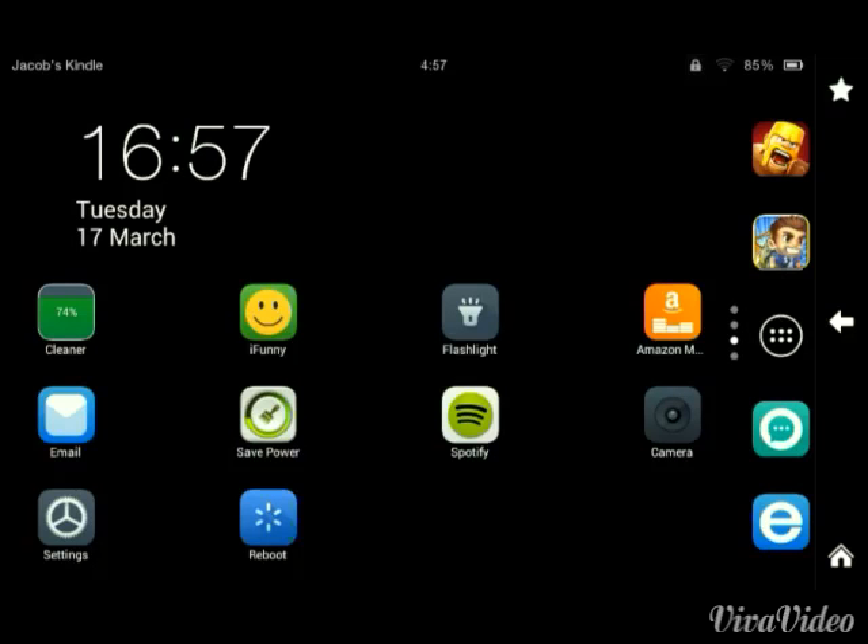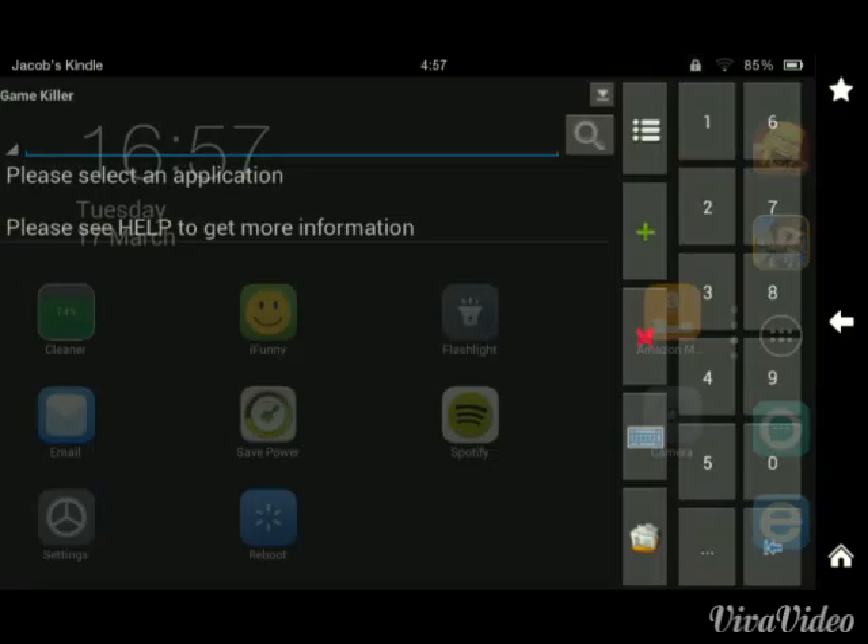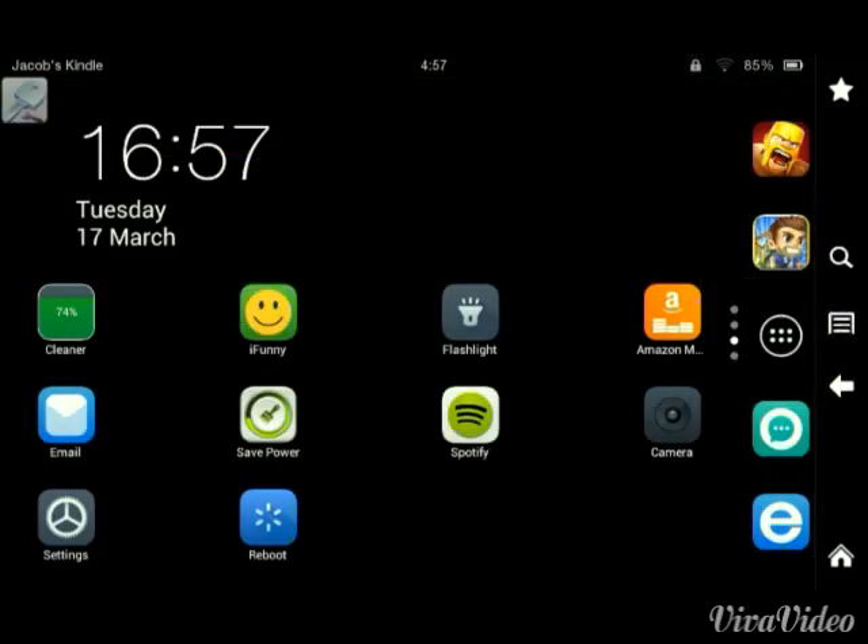First, click on the link, download the app, and it should come up when you open it and look like this. By the way, you need to have your device rooted to get this application. Then you're just gonna click the back button right here and open up Jetpack Joyride.